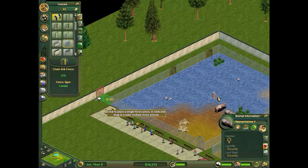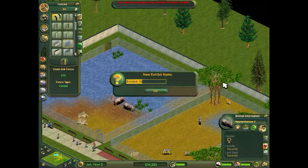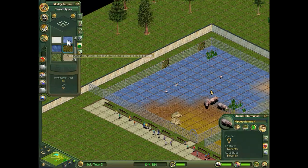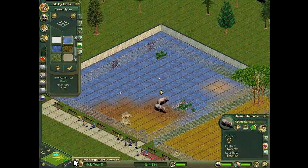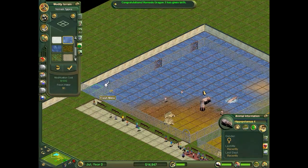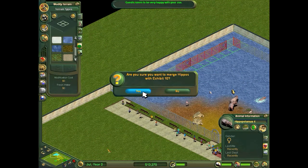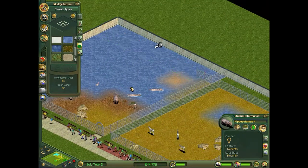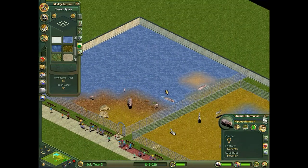I'll expand it to the zoo perimeter — not parameter, I mean perimeter. Let's call that exhibit 10. I'll place some water down anyway, just so when I merge the exhibit they won't start complaining about it being not suitable. Let's get rid of this fence. To be truthful, it's actually a good idea to use the perimeter fence because it doesn't rot away, which means you only need to worry about the other bits of the fence rotting away.